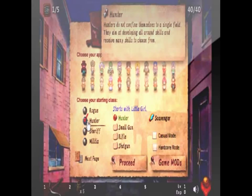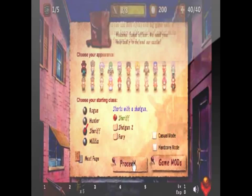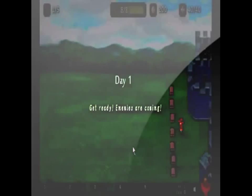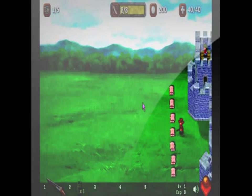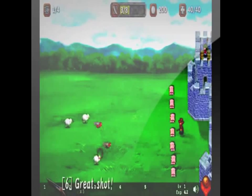Summary of Elona Shooter: it's a defend-your-castle type shooter with some RPG elements added into the game. You have to fight off waves of enemies, usually made up of different animals. There are four different classes: Hunter, Rogue, Sheriff, and Militia.